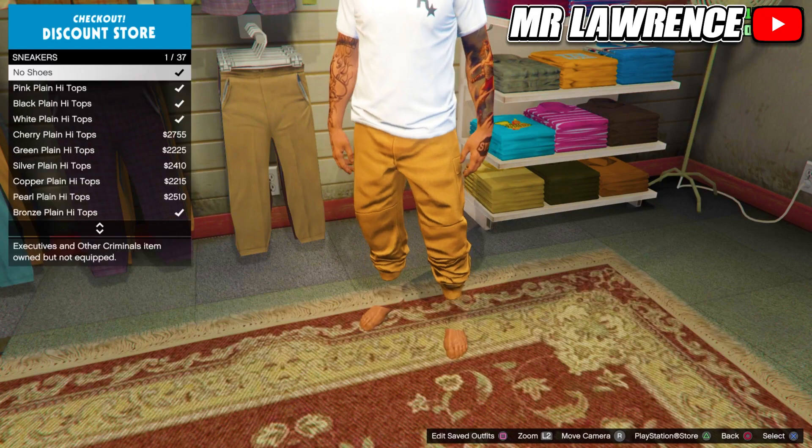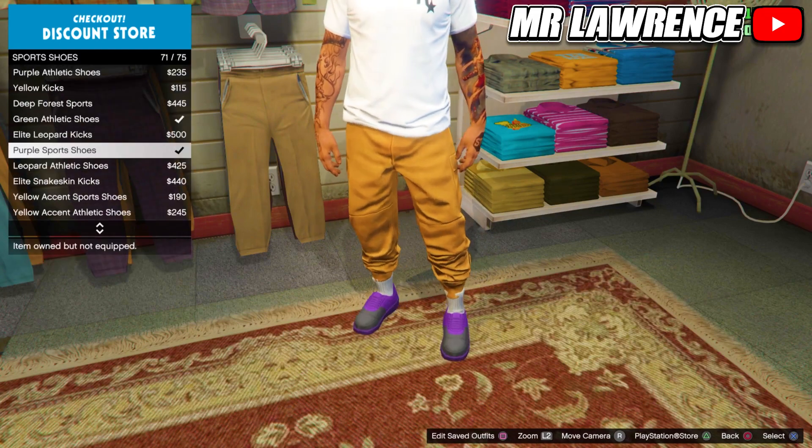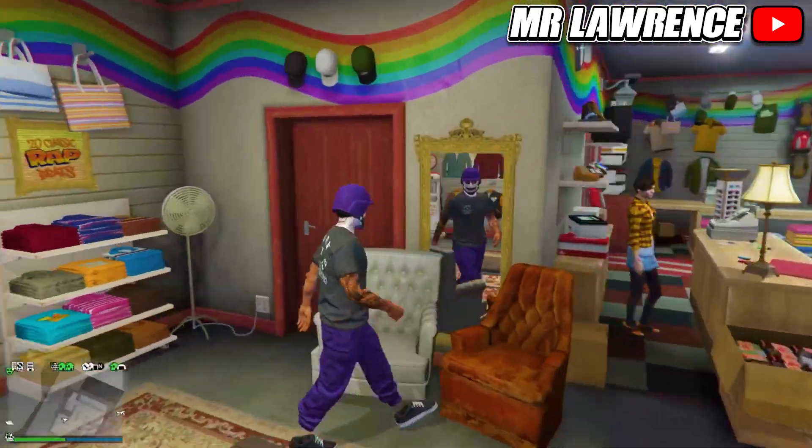If you want invisible ankles, you can also get that over at the shoe section if you change your shoes. A lot of people also like these white sport shoes. You can of course do the same for the purple outfit.